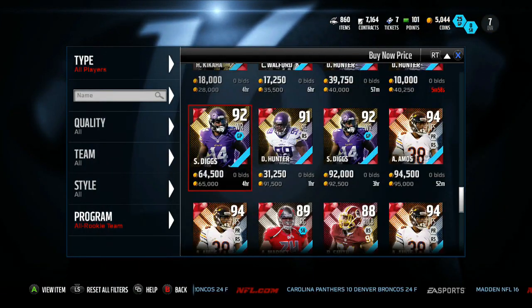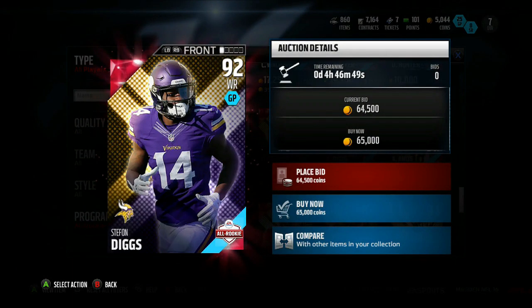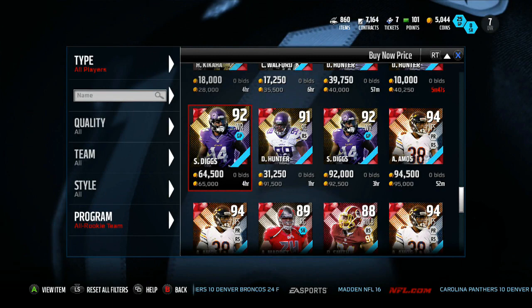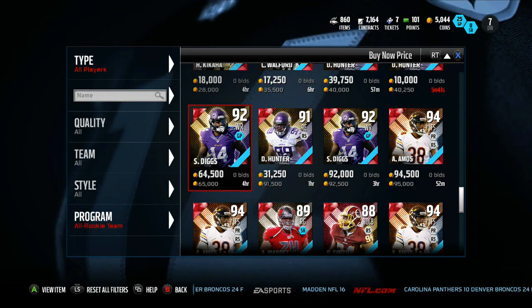Anybody else in here new? Diggs - that's okay. Stefon Diggs goes for about 65k. His stats look nice, just seeing this card. Love the stats, I love them. Great player to use, 65k - still not making coins back.